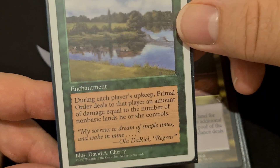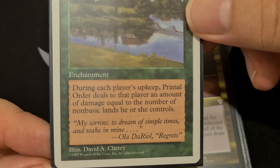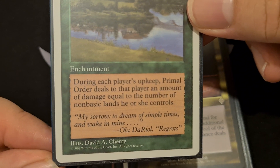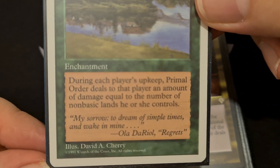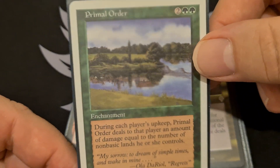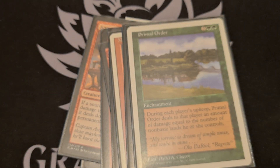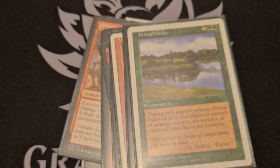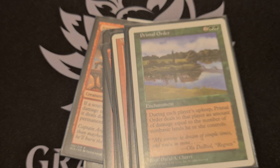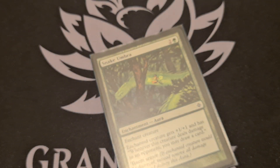Primal Order — I think some people will be familiar with this one in CDH circles. During each player's upkeep, Primal Order deals damage to that player equal to the number of non-basic lands they control. So if you've got a very expensive mana base, this is not going to be your friend. We play quite a few non-basic lands and we're prepared to take some damage, and that's fine.